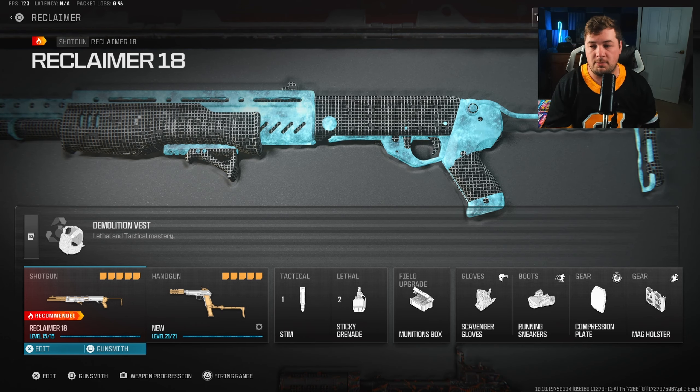I'm going to be using the Reclaimer 18 here, both Aim Down Sight and Tac Stance. I want to make it clear, I'm definitely more a fan of ADSing, because you have a more consistent one-shot kill, and I'll feature that throughout the gameplay. I'm going to start here running it ADSed, because it's where I'm most comfortable, and it's where I think I can get a streak going the fastest.